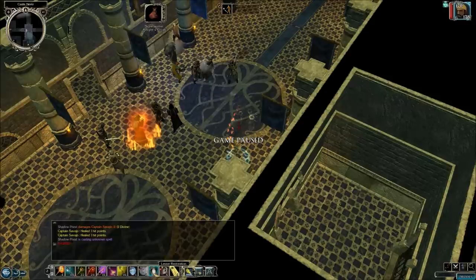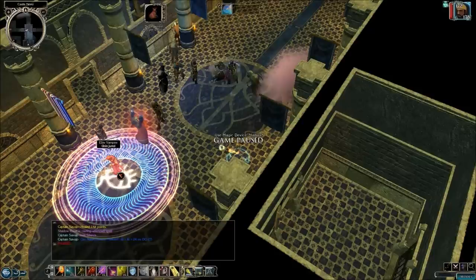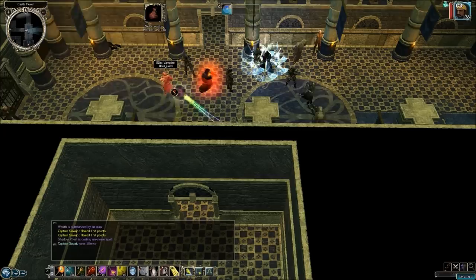So now I'm going to try to cast Silence on this particular elite vampire. This guy is the most dangerous out of all the enemies here, because he's a spellcaster. He casts Prismatic Spray, he can stun you, he can daze you, and then you cannot attack while you have those status ailments, and you are at a particular disadvantage when that happens.